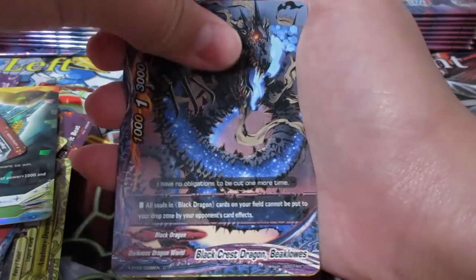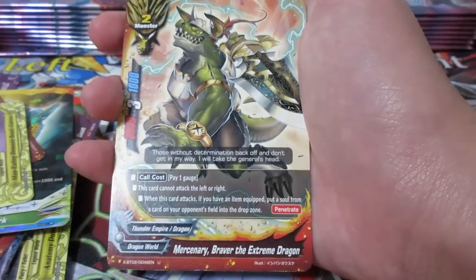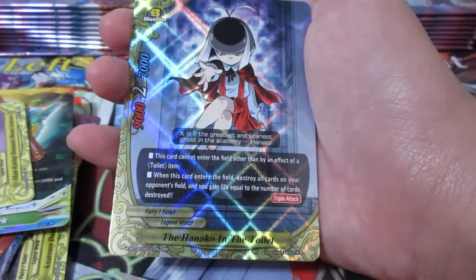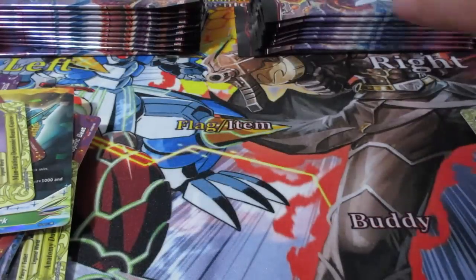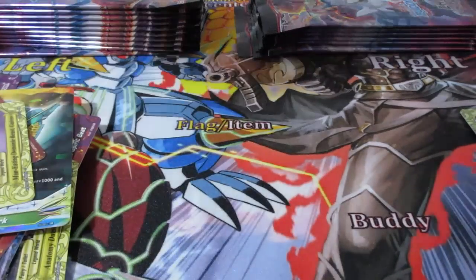I don't remember what rarity they were. Another dupe. Mercenary Brave of the Extreme Dragon - interesting. And we're going to get the Hanako in the Toilet. I'm basically useless without the toilet card - I can't really use this at all. But interesting to get that. It's a nice souvenir just from that episode. Unless you can get the toilet card, I honestly don't see how I can really use that.